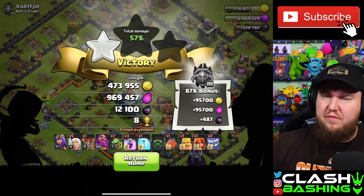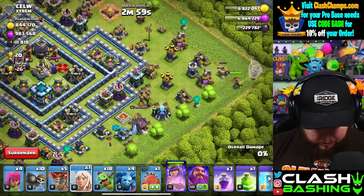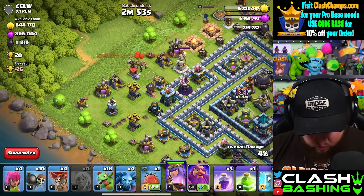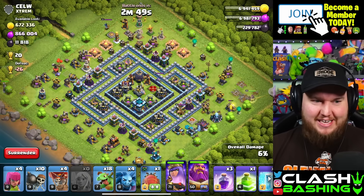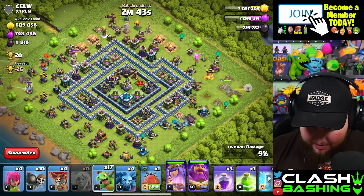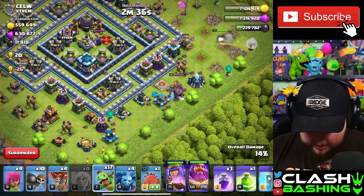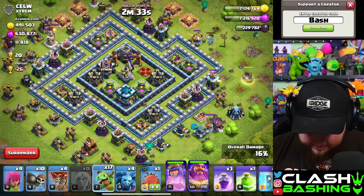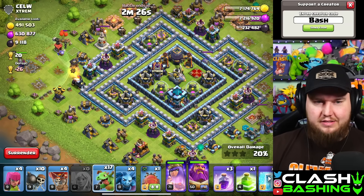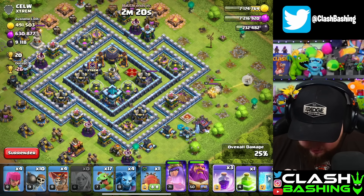We'll settle for a one star — that's still really solid, 12,000 dark elixir. This next one shouldn't be too bad. Warden, you don't get to join this time. Actually maybe we can do a twin walk — bring 10 healers, let the Warden walk one corner and the queen walk the other corner. I kind of like that idea. Queen just needs to work down and around here. Warden's walking over there, queen is under fire from the enemy king.